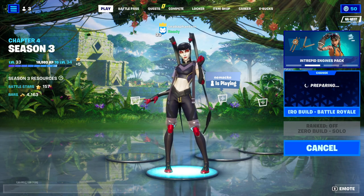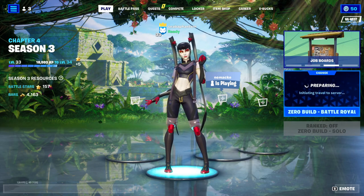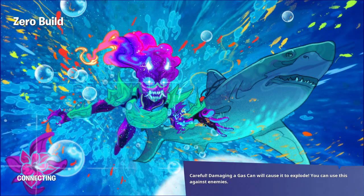The new boss is in Rumble Ruins, I believe, and when you fight him he turns invisible. He will drop these cloak gauntlets, and those will allow you to turn invisible. You can also find these throughout the map, so it's not just him. They do have a recharge period, so be careful when you use it — if your timer runs out you'll pop back visible and could be in a vulnerable position.